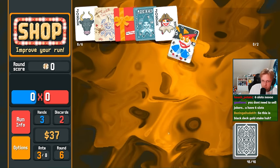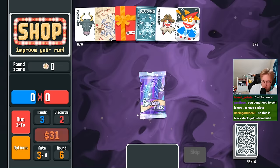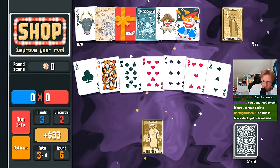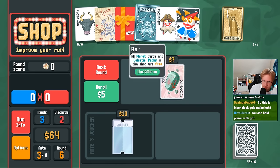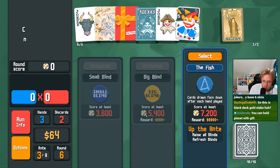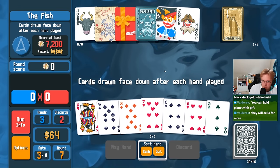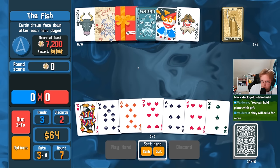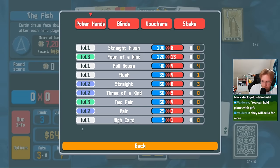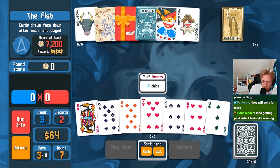I like Hallucination here. Oh, Temperance again — Temperance for the Bull. I should have put a Brainstorm on you, but you live and you learn. Oh, we have four of a kind, three of a kind, three of a kind, straight, two pair.